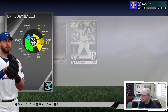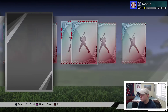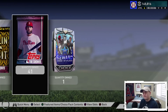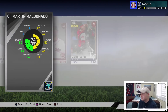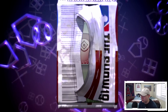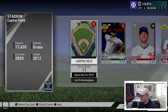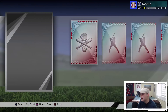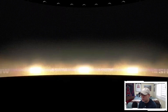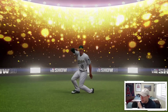We got Joey Gallo - that's a good silver, worth a couple thousand stubs. Come on, give me a diamond. More bronzes - Martin Maldonado. We've got 40 packs to go. Let me know in the comments: are you guys planning on picking up either Eloy Jimenez or Tatis? Or are you going to pass and wait for other future stars? Matt Chapman! Another solid gold - insane defender, probably the best defender in the league right now.